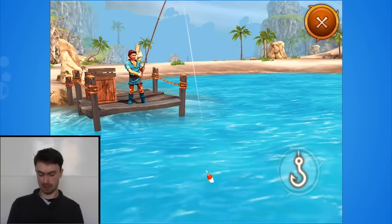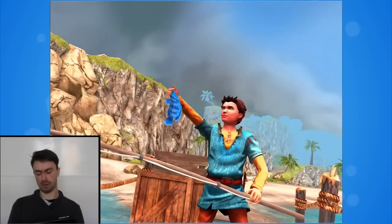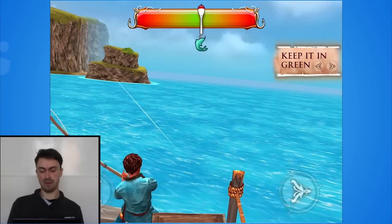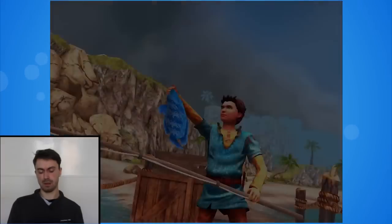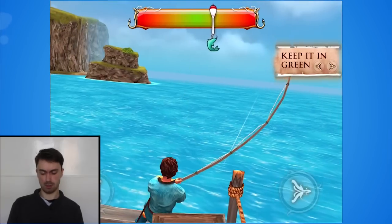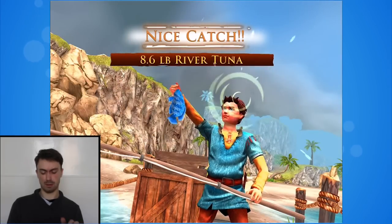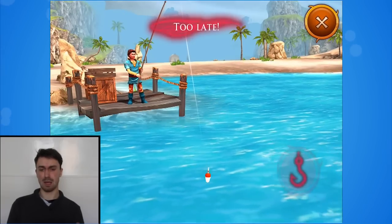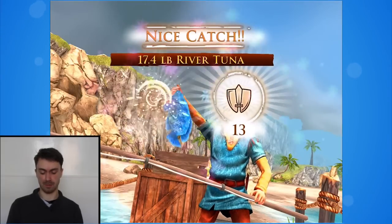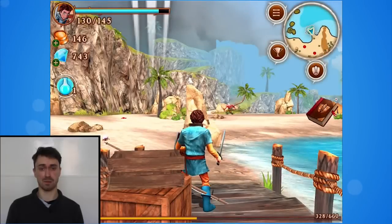Time to show you some fishing. Tap on the fishing button and here we go. You've got to keep the lure in the green by using the right and left arrows, and if you do, you'll actually catch a fish. 23 pounds — nice. Not sure why I'm catching river tuna from the sea. I'm getting small amounts of gold and experience from this, so if you're so inclined you could just level up by fishing if you wanted. One gem, 100 gold, 150 experience. If only fishing was as rewarding in the real world.